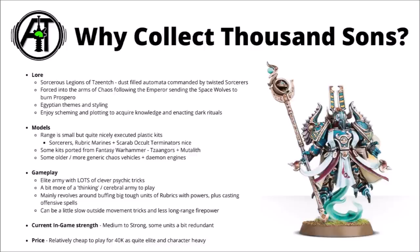During the Heresy, the Thousand Sons were forced into the arms of Chaos, following the Emperor sending the Space Wolves out to burn down Prospero, following Magnus ruining the Webway project, and the Thousand Sons joining the ranks of the traitors for revenge. Aside from general themes of magic and mutation, they tend to be quite Egyptian themed in terms of their armour and styling, and currently the scheming Sorcerers of the Thousand Sons like to concoct grand plans and great rituals to bring down their enemies and further their knowledge of forbidden lore.